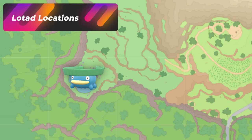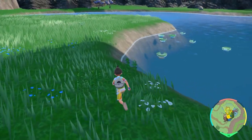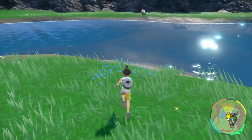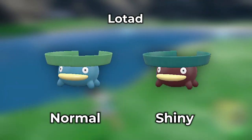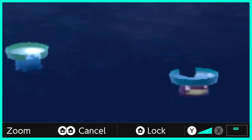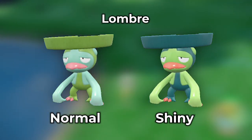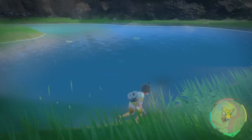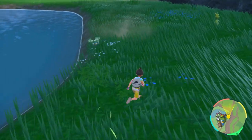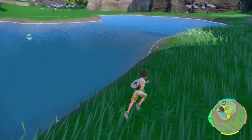The best place to hunt Lotad is all the way down at Wisteria Pond. Lotads are going to be the only thing that spawn in the water there, so you can picnic reset or just run around the entire area until you get the shiny. The shiny is going to be really obvious, and even at nighttime it's not too bad. This is what the evolution line looks like — they're not hard to get and nothing else interferes with them.